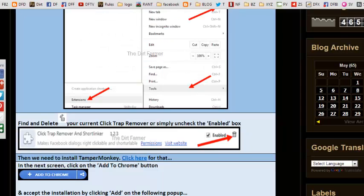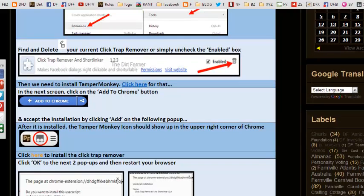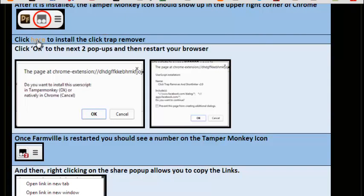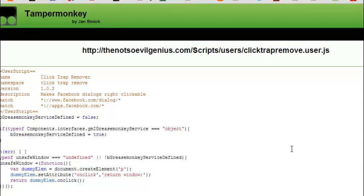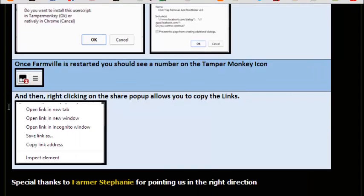Now we've installed Tampermonkey, which is basically a patch that will enable ClickTrap to actually work. Now it's very important that we also install ClickTrap Remover. This is what it will look like — you just press OK, then press OK again. Now instead of having ClickTrap installed directly to Chrome, it's installed to Tampermonkey, which is installed to Chrome. We did see the pop-ups just like Dennis wrote in his post.